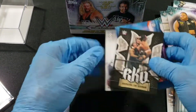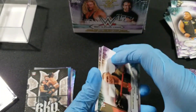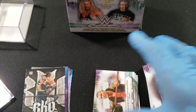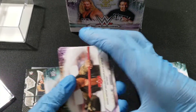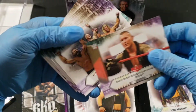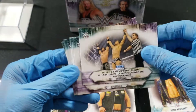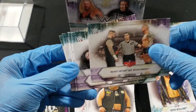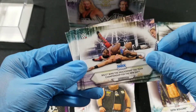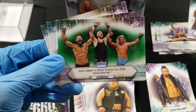We pulled the Savage! Let's do a little recap and see what we pulled. There's a pretty good amount of inserts in this blaster — not too much base, a couple of rookies, some nice moments cards. Events with the date at the bottom — WrestleMania moments, Royal Rumble moment, SmackDown and Raw moments. Some good ones: Lashley and MVP, Corbin, Akam defeats Orton, The Miz.